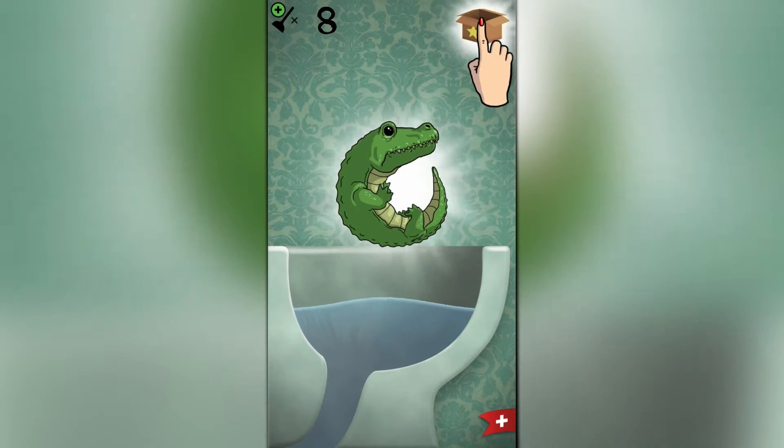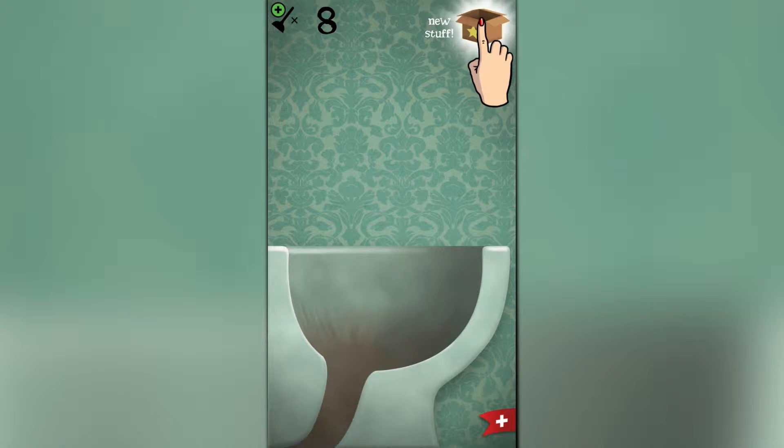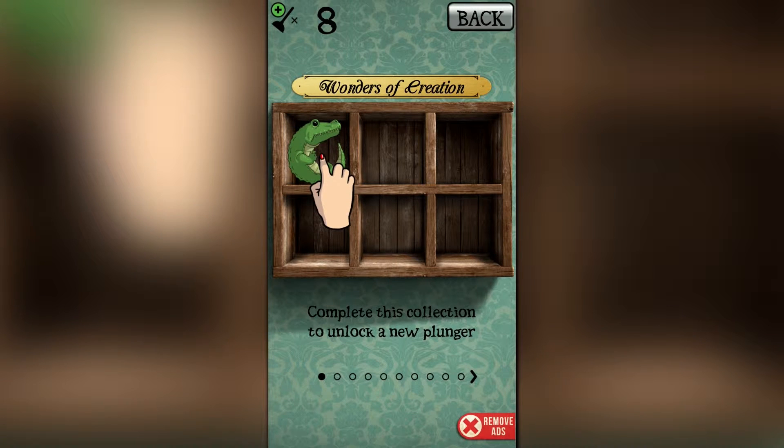An alligator stuck in the toilet. Okay, I guess we put that in our treasure box. New stuff.